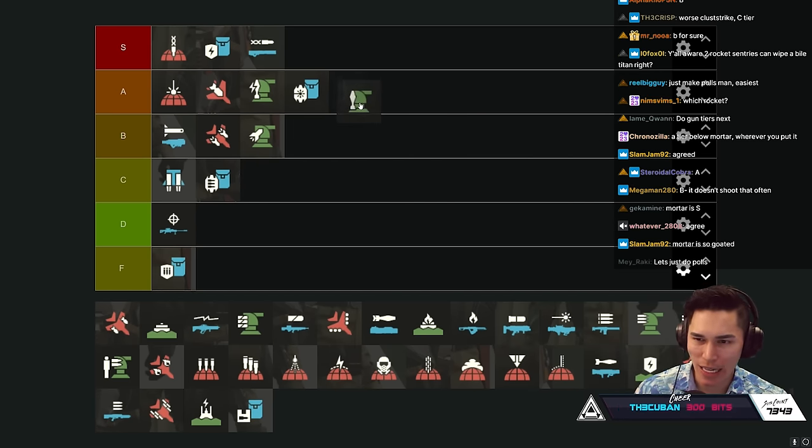Orbital Gas Strike - make a new tier, call it the anti-democratic tier and put it there. I dropped it on a bug hole with basic bugs and they just walked out and didn't die. It has a 75-second cooldown, hits a tiny area, lasts barely long at all, and can't even kill basic ads on tier three difficulty. F tier. If you have to pair it with EMS it's a war crime - half your stratagem slots for barely working corrosive smoke.